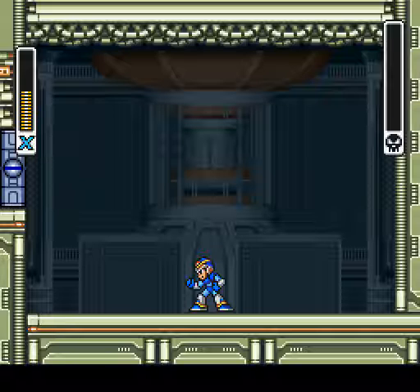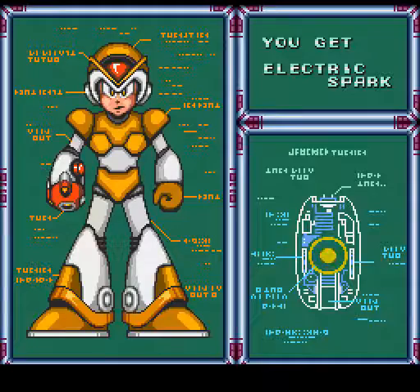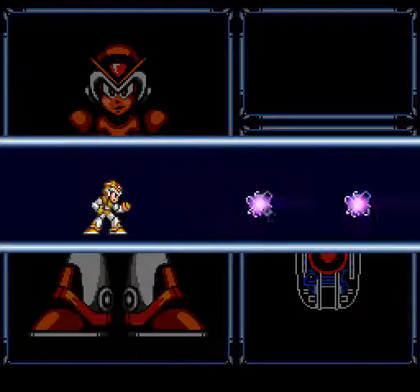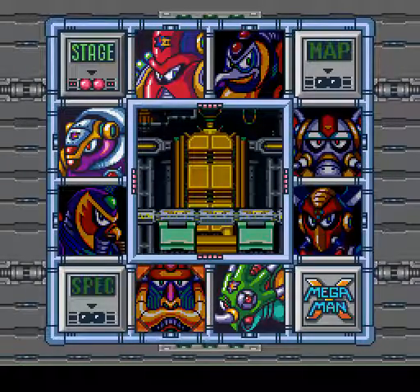Well, that boss fight was bananas. Draco, stop it. NEVER! Fine, do as many more as you want. So for Spark Mandrill's defeat, we get the Electric Spark — not necessarily the best weapon in the game, but it's decent. Good for taking down Sigma quickly, at least his first form. Nothing fun. 1441, which backwards is 1441. Brilliant.